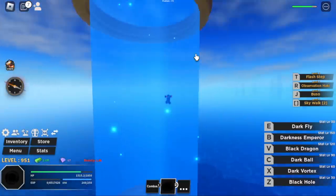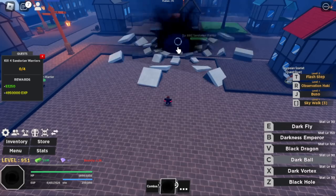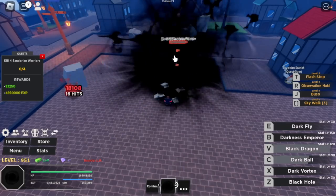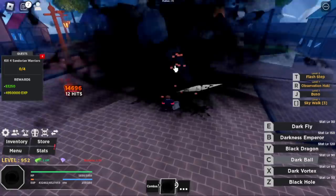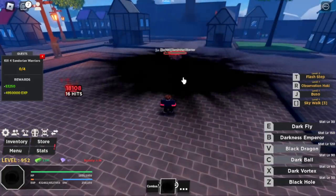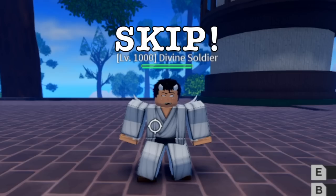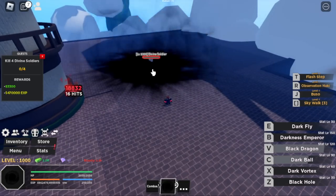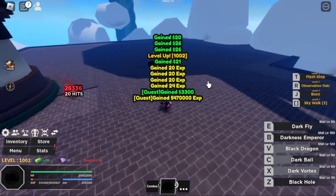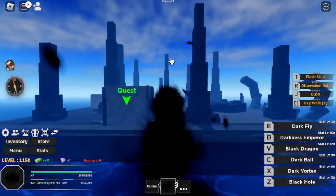Next up, Sky Islands. Just stay in this area with the Sandorian Warriors. There are other mobs here but they're far away. On top of this area, you'll find Thunder God and the Royal Guards — I skipped all of those for the same reasoning. If you want the Accessory Thunder God, go for it.